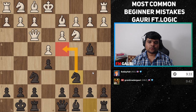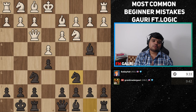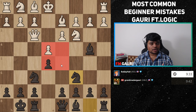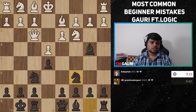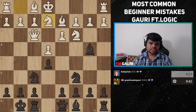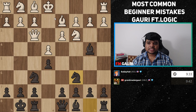I played knight c6 intending to go knight d4. Now Logic played castles queenside. This is probably the first main point I want to stress: one of the most common mistakes at this level is not controlling the center. It's really important to control the center with pawns and pieces so your opponent's pieces don't occupy it and start attacking everything. A better move instead of castling, which allowed knight d4, would have been knight e2.